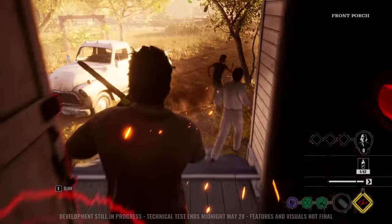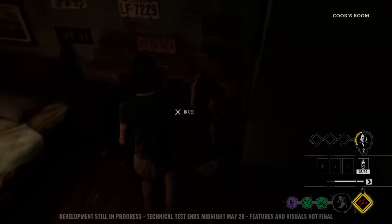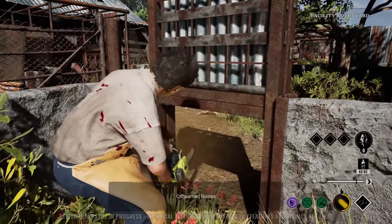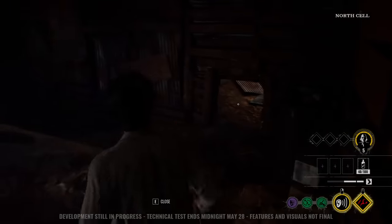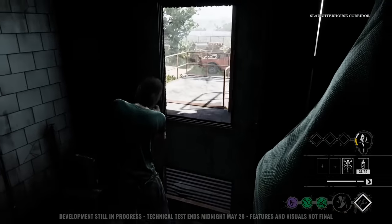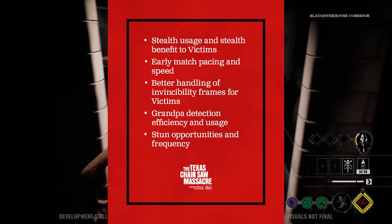All family members have to deal with what victims can use against them in chase. This includes crawl spaces, tight corridors, doors, and pallet-looking things. Each family member interacts differently — the Hitchhiker can crawl through crawl spaces just like victims can, the Cook puts down a metal shutter, and Leatherface just deletes crawl spaces from existence. Closing the metal shutter isn't worth it if you're solo chasing, since victims can reopen it instantly. However, if you're chasing with another family member's help, having Cook continuously close the shutter on the other side means the victim can't use the crawl space. Tight corridors in the tech test were easily the most powerful tool a victim had in chase, with tons of invincible frames and no way to destroy them — though Gun has said they'll be looked into.